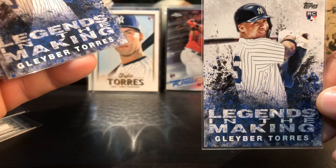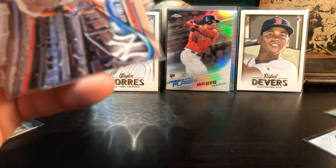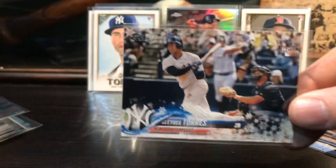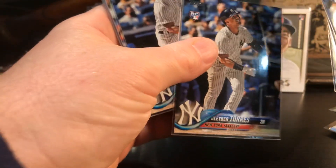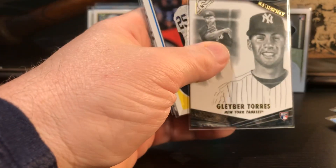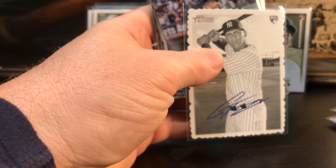Another Gleyber - I don't have the short print Gleyber, I need one of those. Rookie debut. Two or three of these Glabers I got off eBay when I bought those 500 rookie cards. Another Gleyber. There's the Holiday Gleyber - pretty cool, snowflakes. Gleyber - just a bunch of these pulled from packs. There's another Gleyber - cool gallery. That 83 design is pretty cool. That Deco Edge Gleyber Torres rookie card is cool.